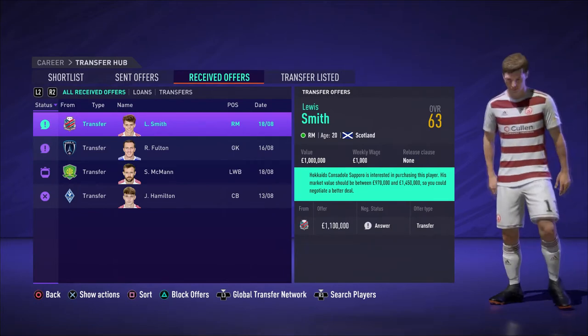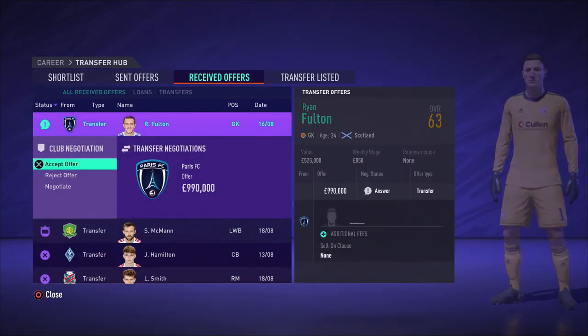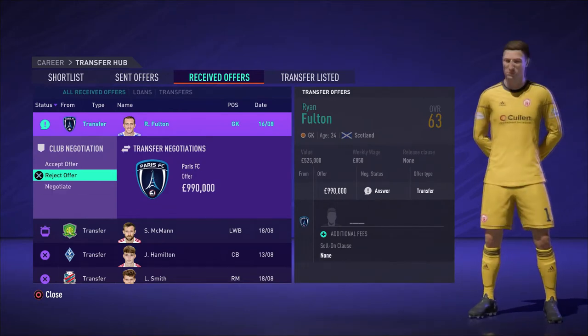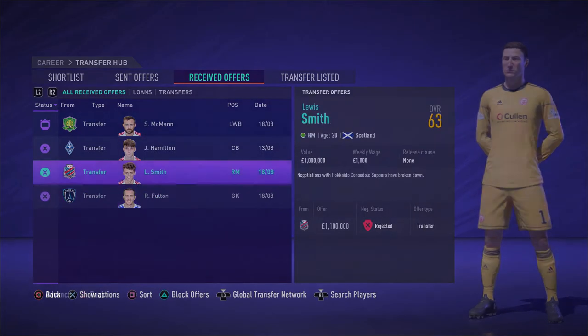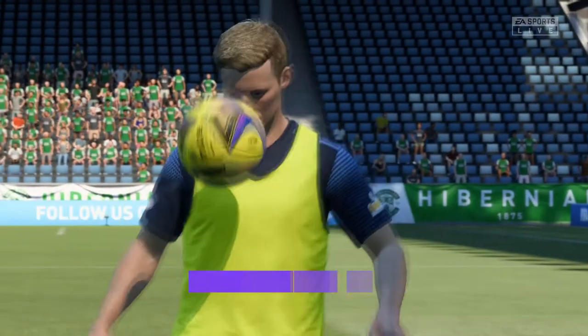Hi guys, my name's Andrew Ogilvy and welcome back to the channel. We're going to be playing some more FIFA - it's the club and country career mode with Hamilton. We're going to kick things off with some offers we got for two of our key players: goalkeeper Fulton and right mid Smith. There's no chance we're getting rid of them, and that's pretty much all that happened between the last episode and this.